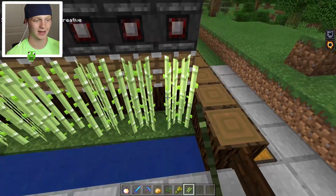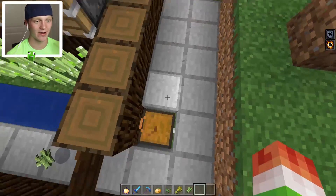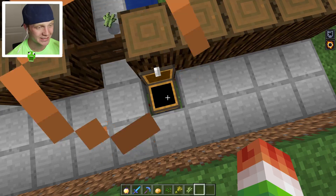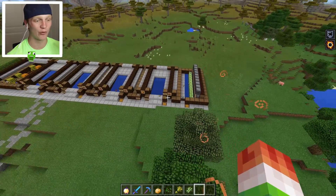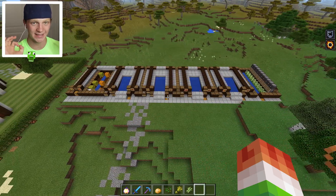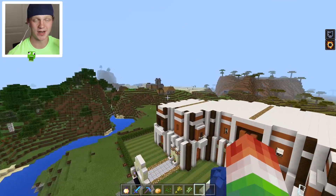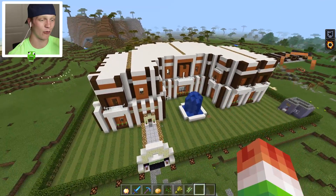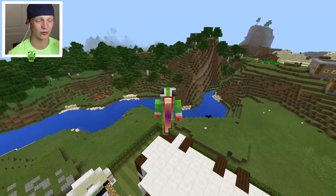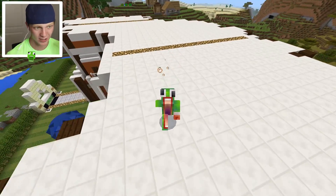It falls into the hoppers and ends up in this chest - you can see it stacking up. That is so insane! That is the full farming system - absolutely beautiful. Honestly everything you need. And then this massive mansion on the other side, plus a beautiful village right next to it as well. Absolutely beautiful house, guys.